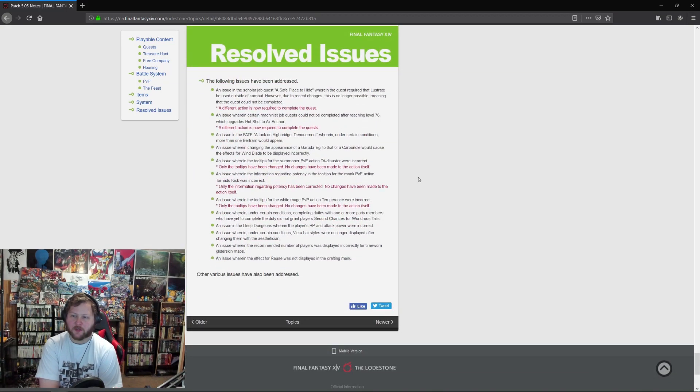Resolved issues: a falling issue has been resolved. An issue in the Scholar job quest 'A Safe Place to Hide' where Lustrate had to be used outside combat — now impossible due to recent changes — has been fixed with a different required action. An issue where certain Machinist job quests couldn't be completed after level 76 upgrades Hotshot to Air Anchor has also been fixed. An issue in a FATE where more than one Bertram could appear under certain conditions.